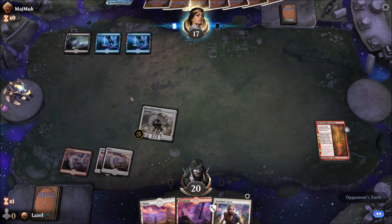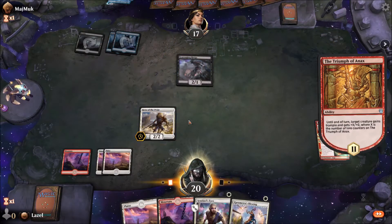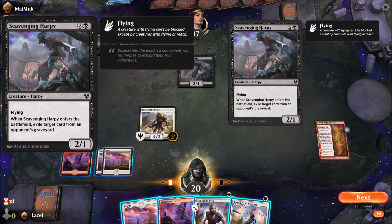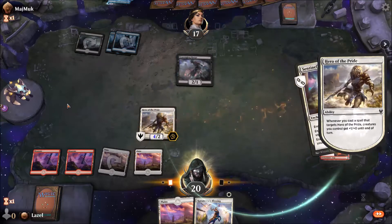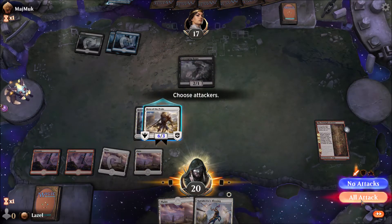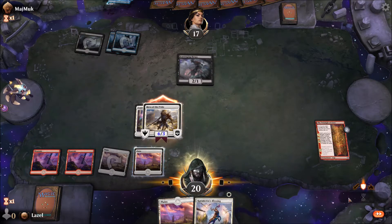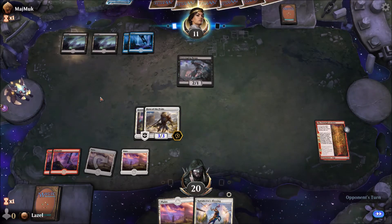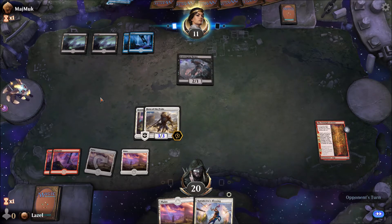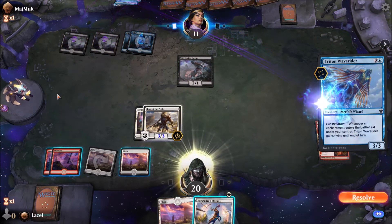I think he has a removal spell — he's just thinking about what he wants to remove. If he removes my Hero I'll be in a lot of trouble. Now we have a 6/3 Trample and it's also enchanted, so my Karametra's Blessing gives it hexproof. I really hope he doesn't have any removal and I can use the Karametra's Blessing next turn to deal a very strong blow.